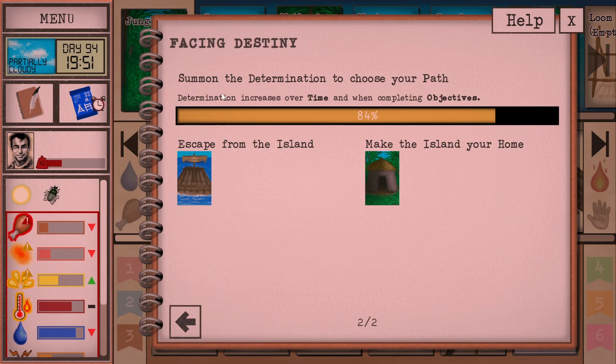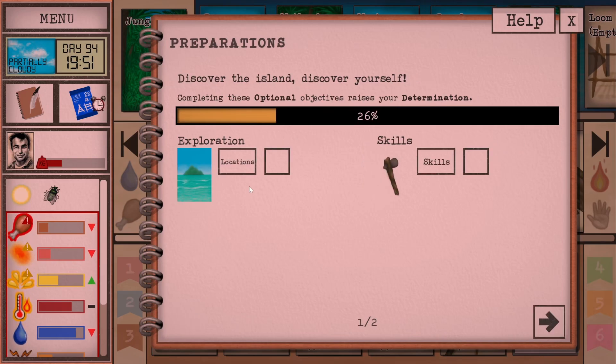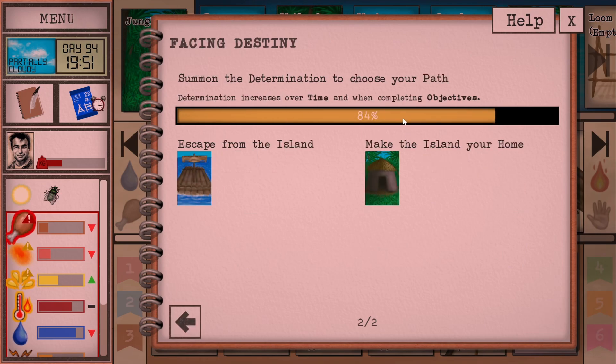The other thing is, if you look at our journal, you can see 'Facing Destiny' — some determination to choose your path. This is basically how you complete the game. If you're like the hunter or you start off with a preset character, you have to fulfill certain requirements. For our character, because we're a custom character, all we need to do is either discover all the locations and explore the island, or level up our skills. So we're actually not that far off of getting to the point where we can choose our path. And once we get to a hundred, we can then either create a raft and escape the island, or we can try and make the island our home. We have to survive for a minimum of 120 days, and then make our house 100% comfort — I think at the moment we're about 50. So we're quite a long way off that, but I'm happy to do either of these if we survive that long.